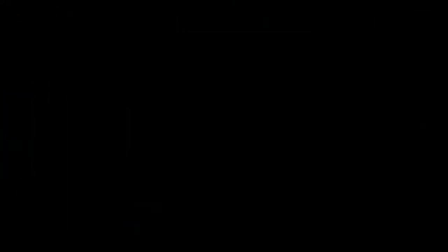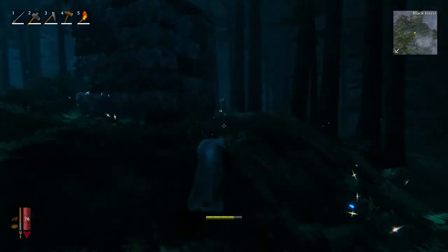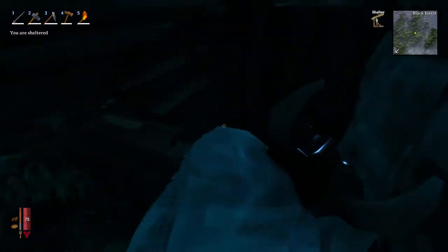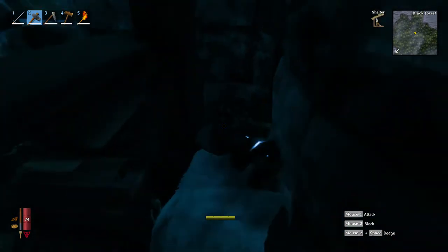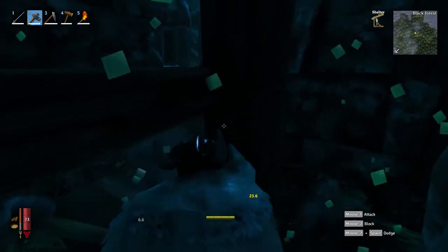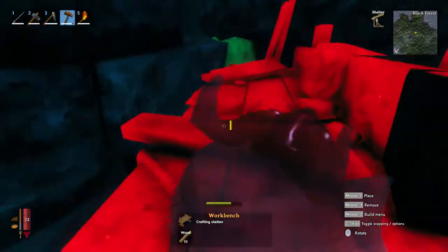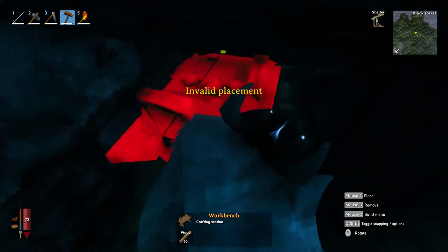Next we're going to look at a building inside of the black forest. These are going to be your first look into stone, and they're going to have some stairs, some wood, and so on. I wind up falling off the staircase trying to get down and have to chop my way out of it — it's really annoying. These places are best if you just build a work station and take the wood, since you won't have a stone cutter yet.